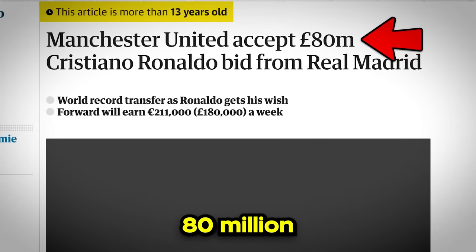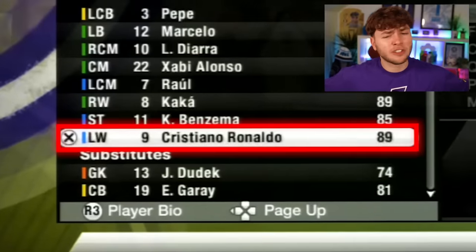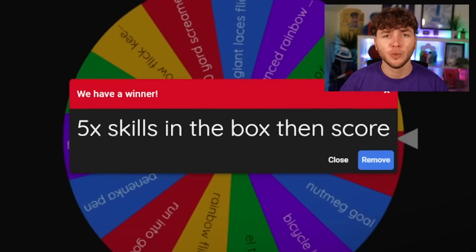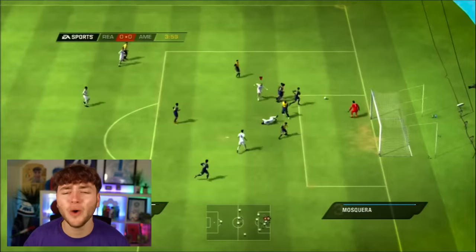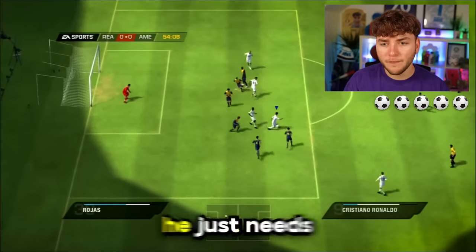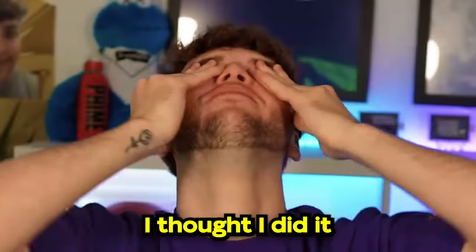We're now on FIFA 10, the year Ronaldo went to Real Madrid for a record-breaking £80 million. It's crazy to think Lukaku cost more than Ronaldo. He's dropped down to 89 rated. The challenge is to do five skills in the box and score. None of our first four attempts worked. On the last attempt Ronaldo completed the five skills but failed to score. Another fail.